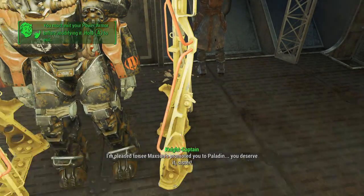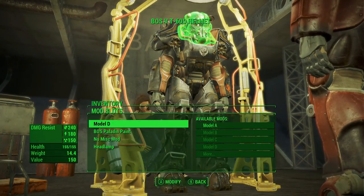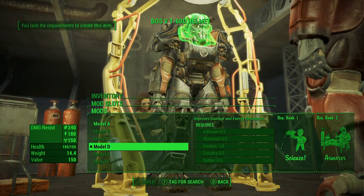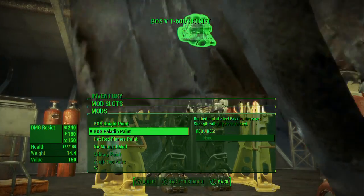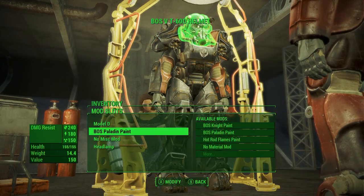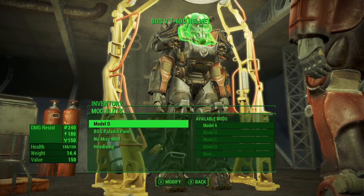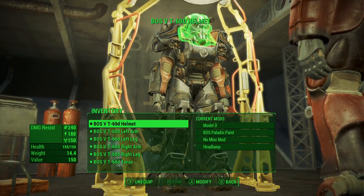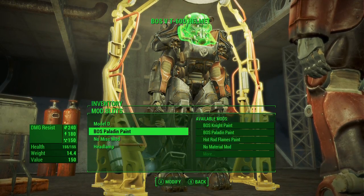Let's go ahead and look at what you can modify. It's the Brotherhood of Steel T-60D model. It has the Brotherhood of Steel Paladin Knight paint — you can also get the regular Knight paint, but the Paladin Knight paint is the special paint for it. I don't think you can get the Brotherhood of Steel V power armor anywhere else; this is about the only way you can get it.